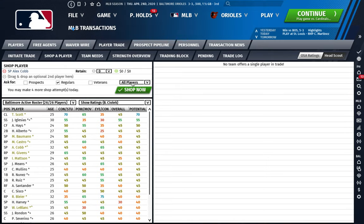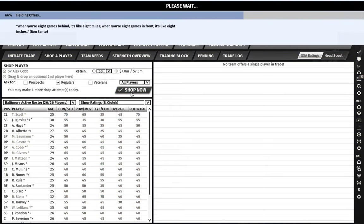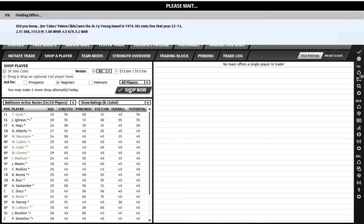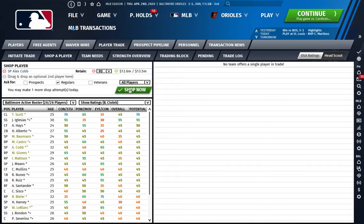We shop and there's nothing. So then I'm going to crank the retain way up to around 50% and see if anybody's interested. Still nobody's interested. Let's go up to 75% - is there any regular yet? As you can see, this is why the Cobb contract is really hard to move, rightfully so. In my simulation, I didn't move him right away because of this.